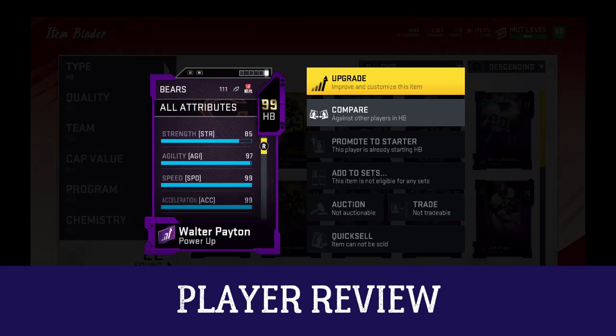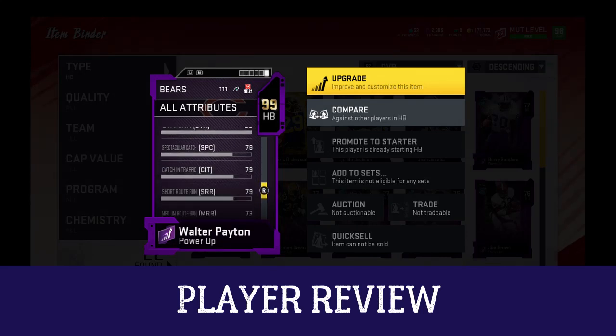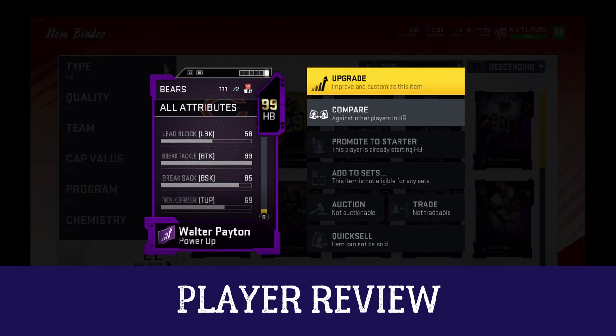This card might be worth your Power Pass. If you think Randy Moss is worth your Power Pass, that's fine — but think about this: this card will get the ball more than Moss and it's easier to get the ball too. Walter Payton just lacks the X-Factor that Moss gets, obviously.